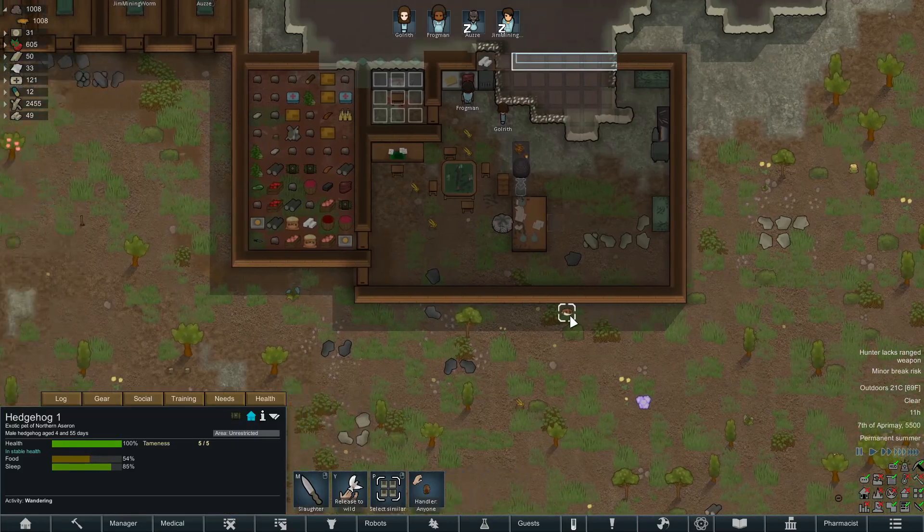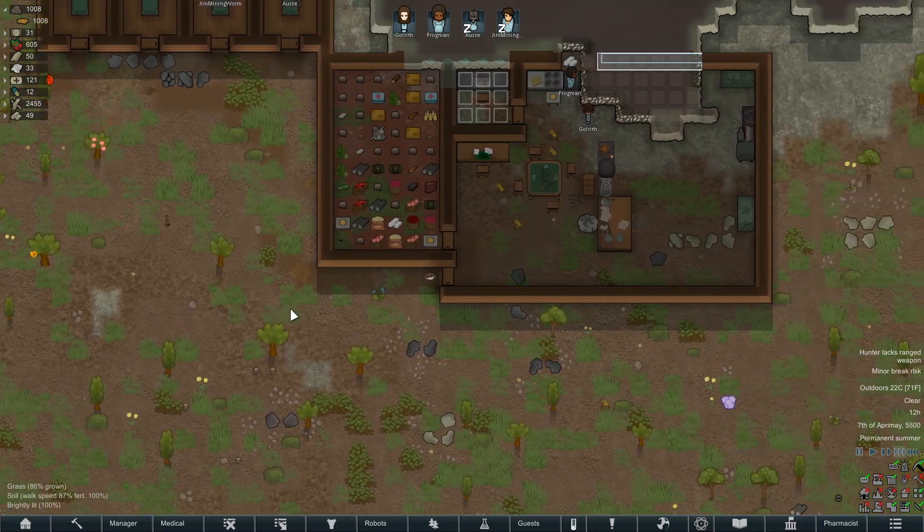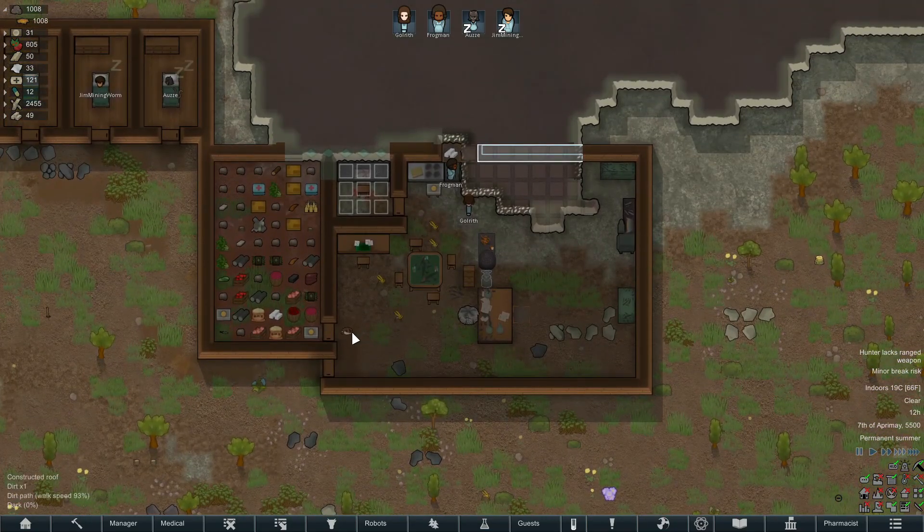Here's our hedgehog! I don't know if we can train it to be like a super hedgehog. I wanted to train it to guard. Don't you come in here and eat all my stuff - that's all I can say.